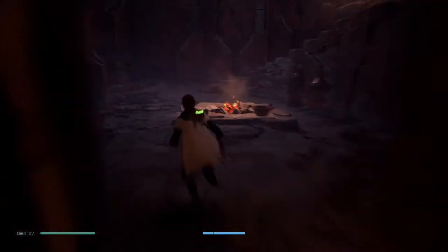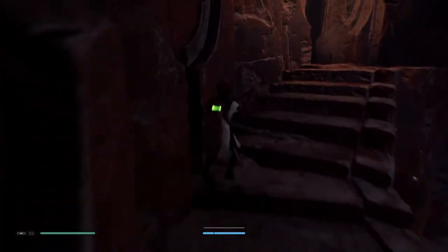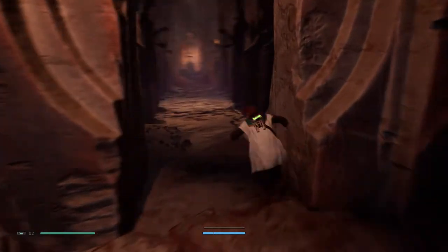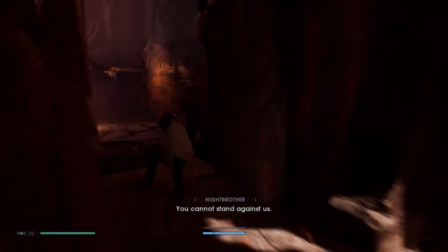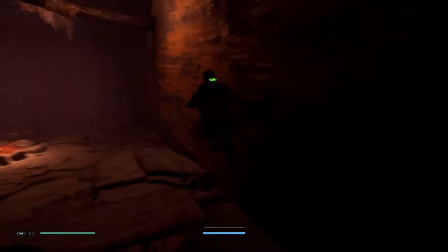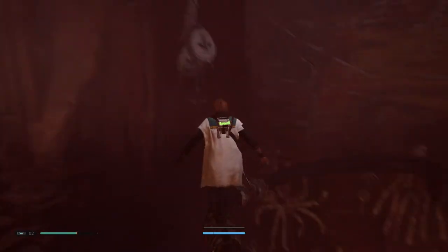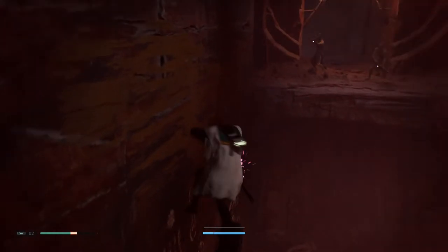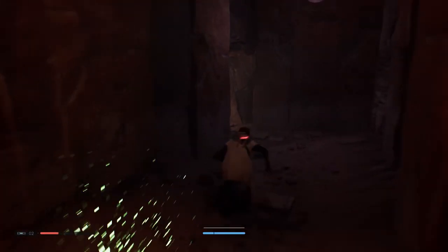Follow the path around, head up the stairs here and take a left. Dodge that guy, and then in this room you want to walk on the wall and then jump at the end, and then climb up.